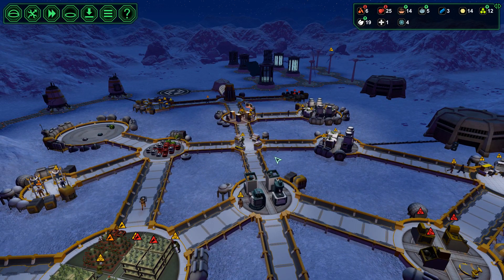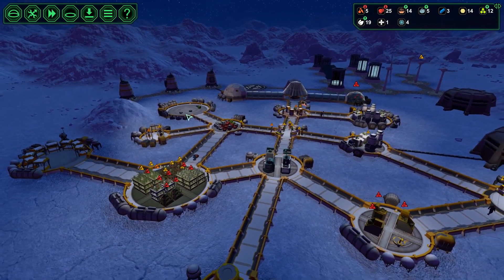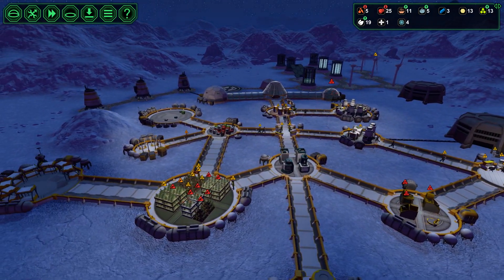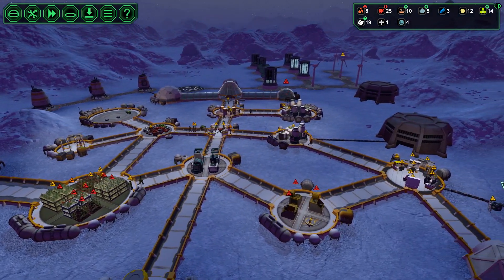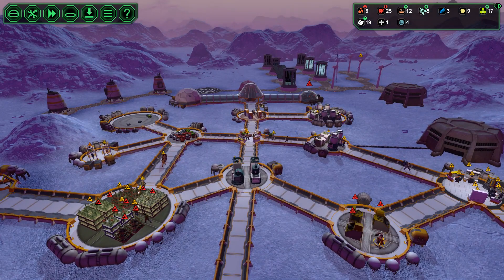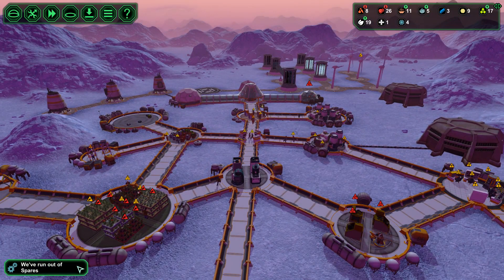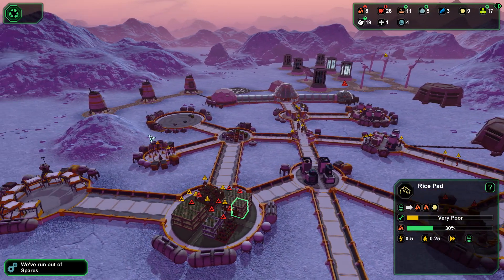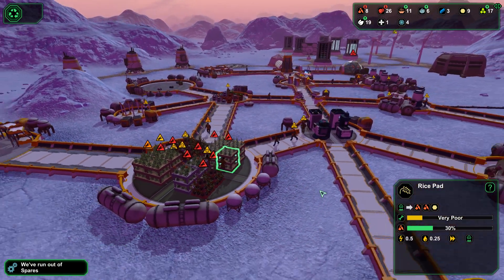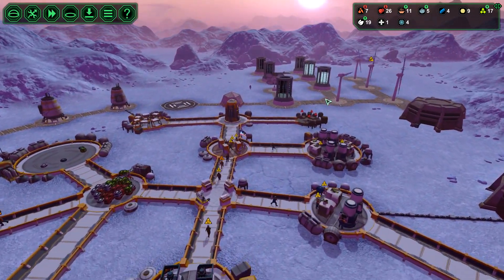Now we're going to halt the trading a little bit. Maybe we can get some carrier bots produced, and then we'll start trading again. For the time being we're good. We're getting ore — that's good to see. Plants are taken care of again. They are in a very poor state. That's not good.